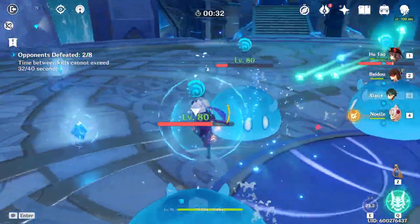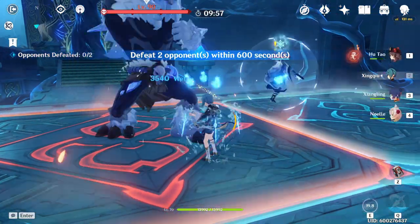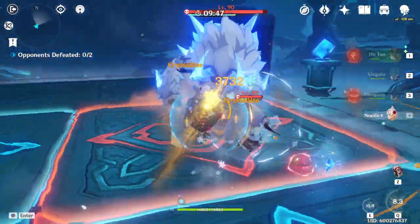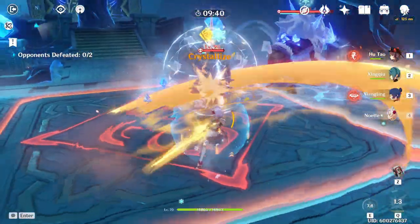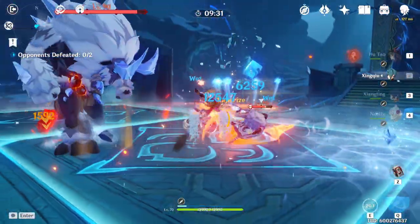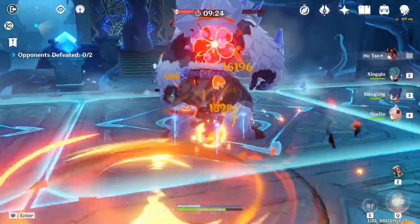Another example: you unlock the AR45 artifact domains that guarantee a 5-star artifact drop but your characters can't beat the domain — using fragile resin to beef up your characters to reach that goal is totally okay. Also, a good reason to choose wisely where to spend fragile resin is when events require you to use resin. Ley line overflow events have given double rewards on XP and Mora, making that the most resin-efficient thing you can do. These events are also time-limited, so fragile resin is perfect there.